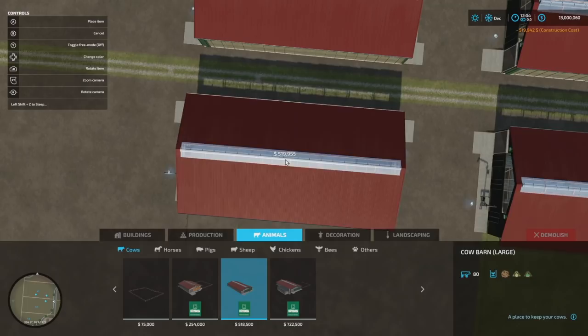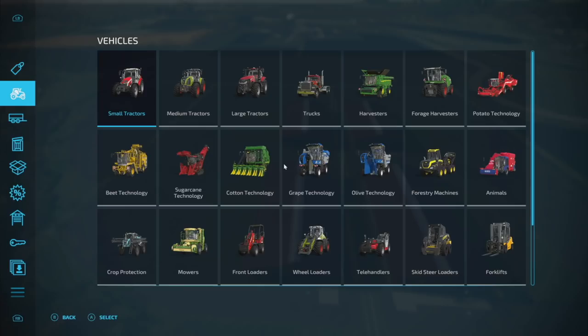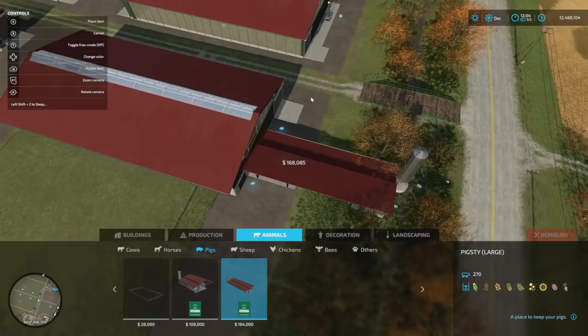And then maybe one more right about here. Not bad — I like that, that looks good. That's going to give us a total of 320 cows — I'm not allowed to do math so let's just move on from there.